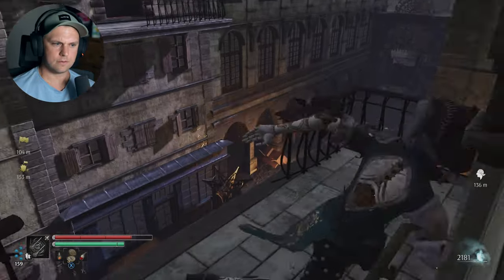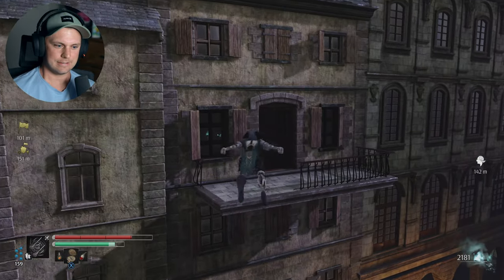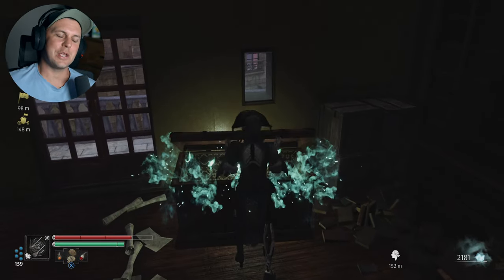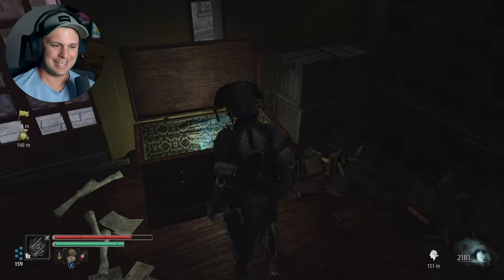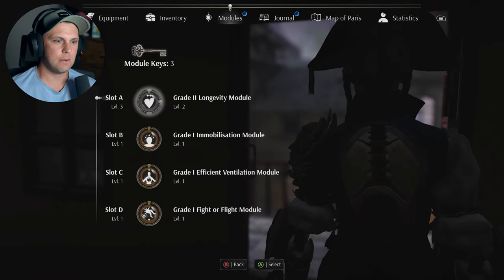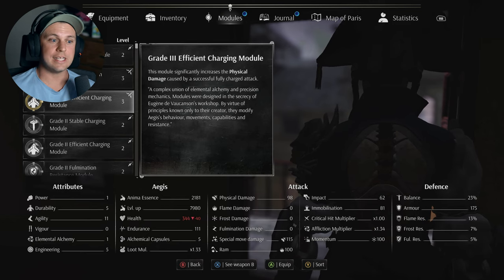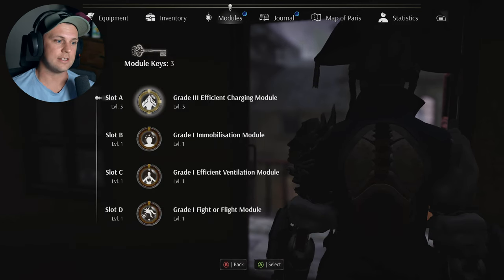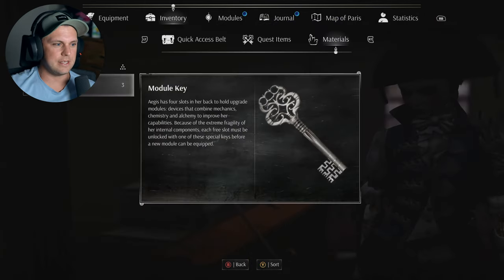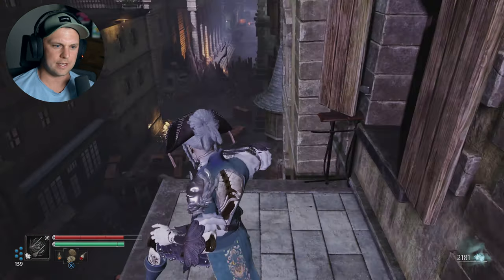Now I have to make this jump - I don't want to fall down. Yes! It would have been so awkward if it was a chest we couldn't open. Grade three efficient charging module - that was actually really worth it. This might be better than the grade three I could have potentially put in there. Significantly increases physical damage caused by fully charged attacks - yeah, that's better. I want to upgrade maybe slot B so I can put a different grade two module on there, but we can do that when we get to the next whistle.